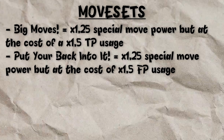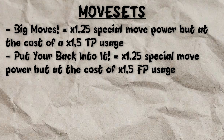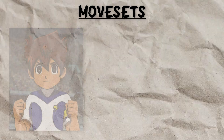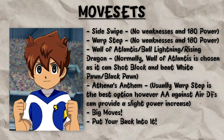Big Moves increases the power of your special moves by 1.2 times, but at the cost of 1.2 times TP usage. Put Your Back Into It does the same thing, but instead of increasing the cost of TP, it increases the cost of FP. A midfielder's moveset will look like this: Side Swipe, Warp Step, and either Wall of Atlantis, Ball Lightning, or Rising Dragon.